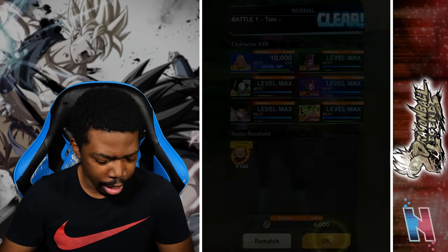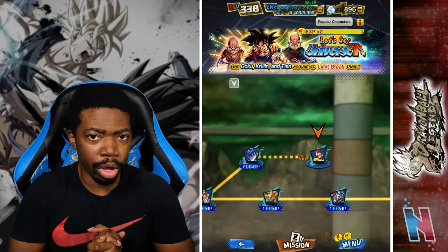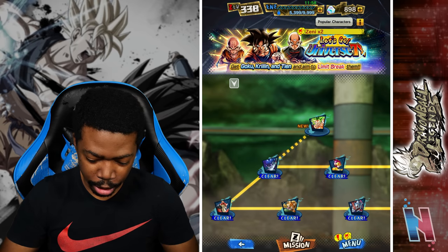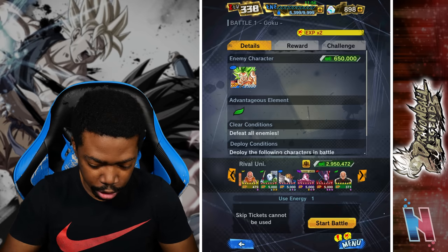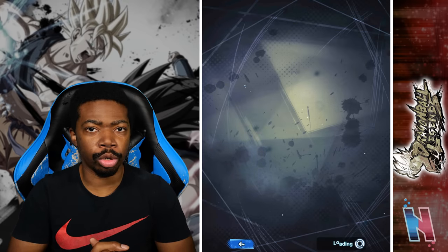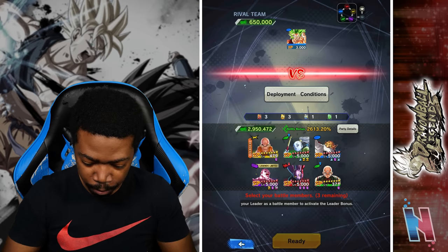It is what it is. We have Tien unlocked, so we'll cut here, unlock Goku, and then head into PvP. So we now made it here and we should be able to unlock Goku now. Let's go ahead and knock that off quickly, and then once we unlock Goku I'm just going to boost them off-screen and then go from there.